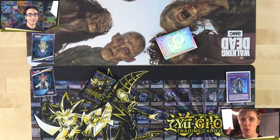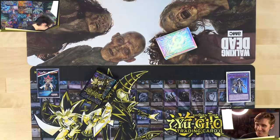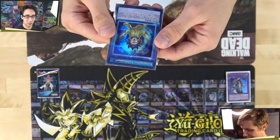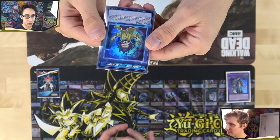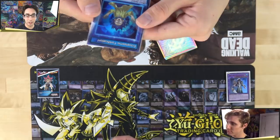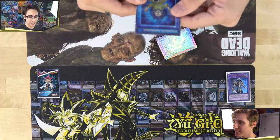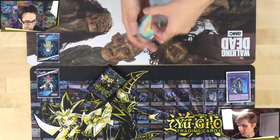Game two begins. Mitch changes to a new skill: Ectoplasmic Fortification. Once per turn, if you control a zombie monster, place one counter on this card. All zombie monsters gain 100 attack and lose 100 defense per counter. Any battle damage you take from battles involving your zombie monsters is doubled. So they pump up, but if you lose a fight it hurts a lot.